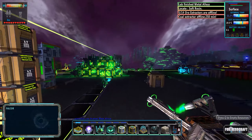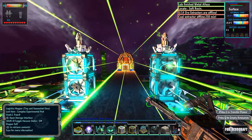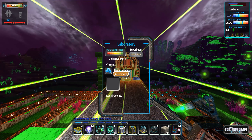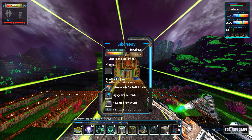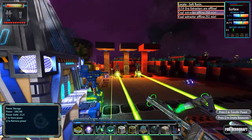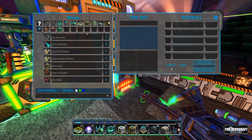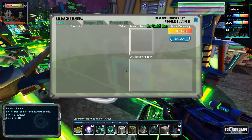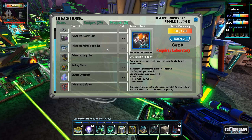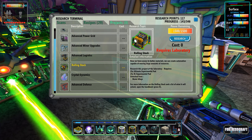First things first, I need to change up our research because it hasn't been going for a while. I like to wait for you guys for that. So we're going to grab that metal alloys research and then start something else. Let's see what projects we have — rolling stock would be good. We now have access to better materials and can create automation capable of moving large amounts of resources.